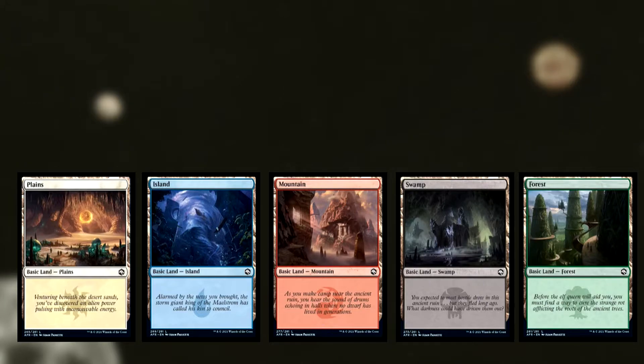I can see how these lands could appeal to a majority of people — they look like actual areas in a DnD campaign. Like, 'we're going to the mountain,' and you imagine a huge mountainscape with fog at the bottom. That's neat. My favorite is obviously the plains, and the island is interesting too — blue is probably the most popular color in Magic. It's probably gonna cost the most out of all of them. It's kind of reminiscent of the Zendikar whirlpool land.